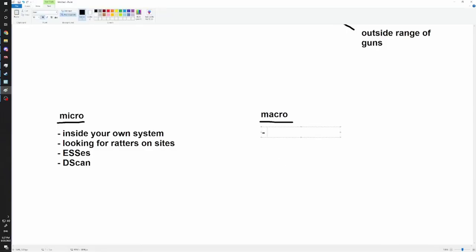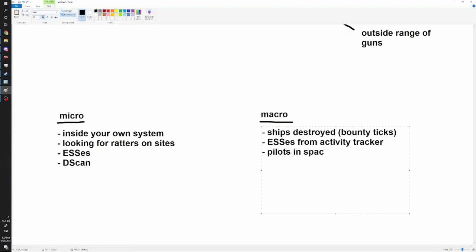On the macro level, you're going to be looking at bounty ticks, ships destroyed, ESSs from the activity tracker or activity menu, pilots in space for the last 30 minutes, and the stellar map in-game. You look at who's been destroying how many ships, what the ESSs look like in systems down the route. If there's one person and ships destroyed is very high, you can deduce there's a marauder or carrier in that system.